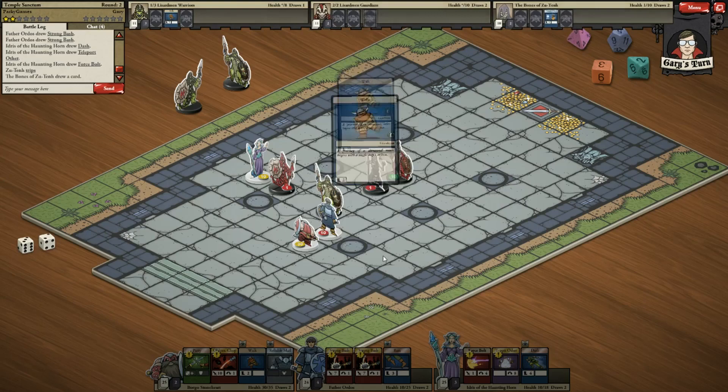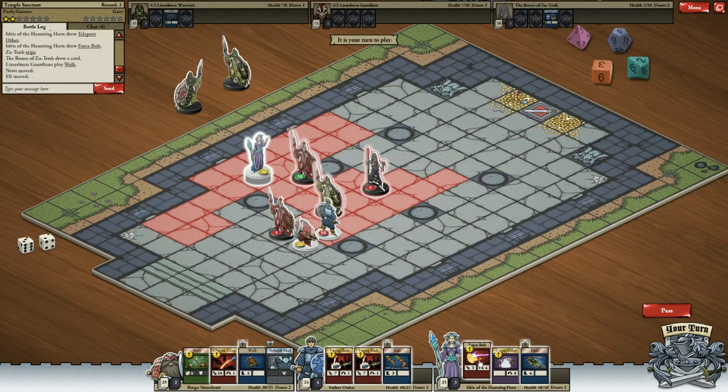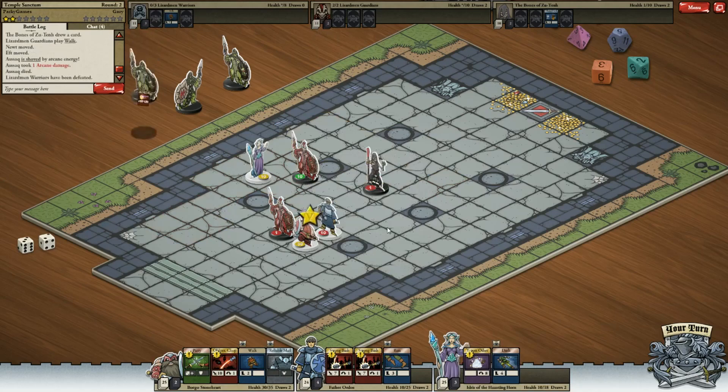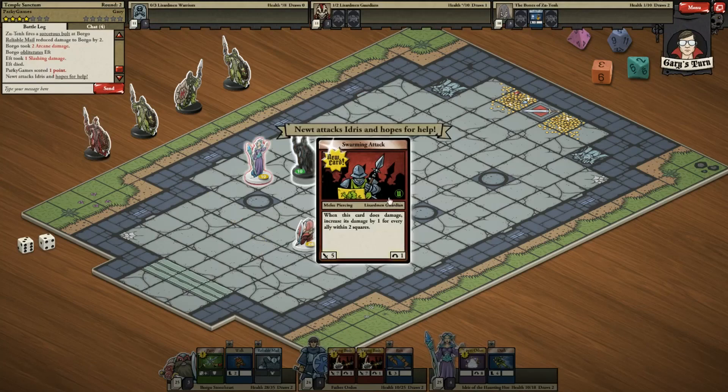Trip. Clumsy bugger. Strong bash. How much health does this guy have? One. Probably don't need to use any really strong spells. Probably going to go with Force Bolt on this guy, because he's only got one health left, which seems like a good idea. No need to overkill if you don't need to. Reliable male obviously wasn't too reliable.